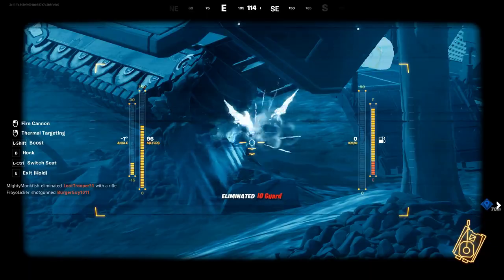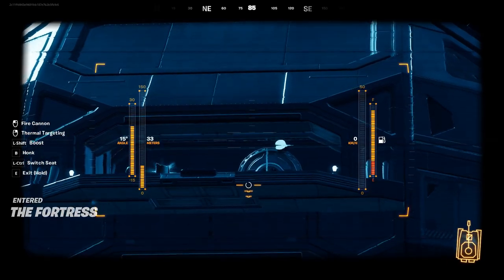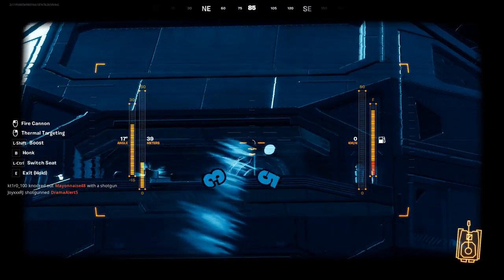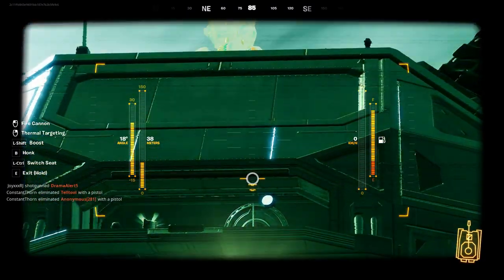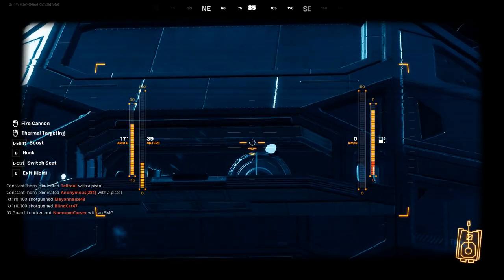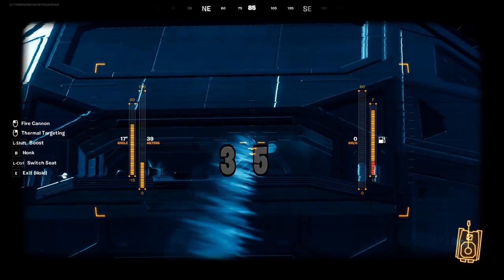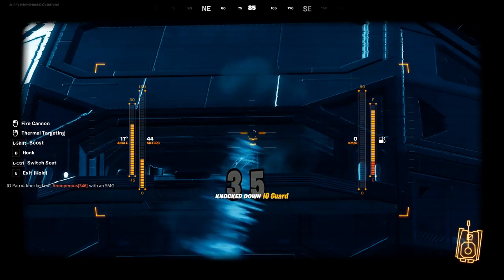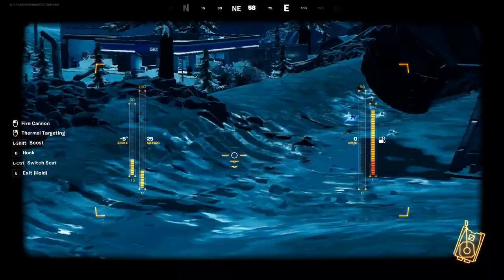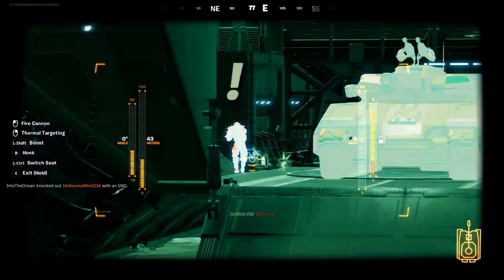The thermal targeting system makes pretty quick work of the IO forces around the fortress. I've played this many times so I know where a lot of the IO guard stands are. I'm shooting this guy blindly where he can't get a line of sight on me, so he just stands there taking damage. Sometimes if I'm higher up on the mountain I can actually see him and he'll fire back or run downstairs. There are usually two or three IO forces I can get right here.